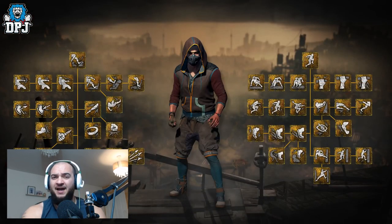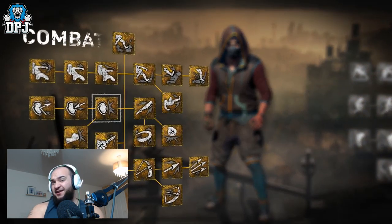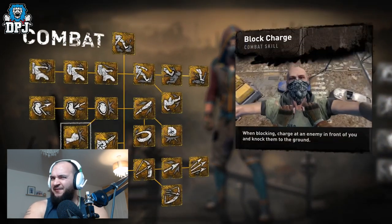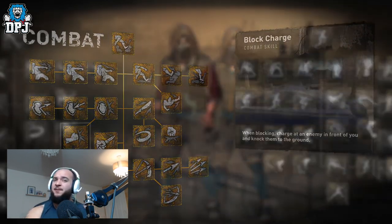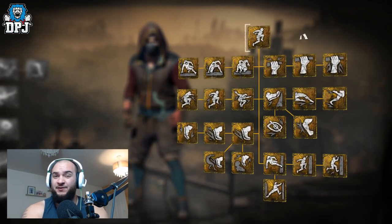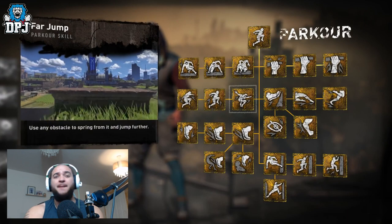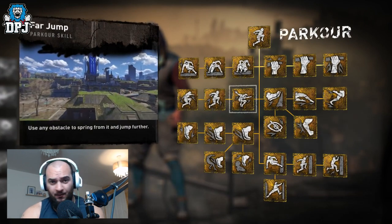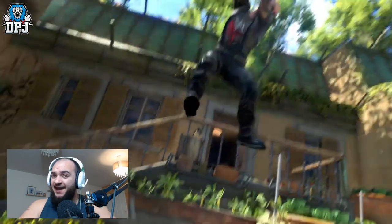Dying Light 2 includes skill trees. From what we've seen in gameplay trailers and sneak previews, there appear to be two sections: a combat section and a parkour section. It's basically stand and fight or run — the choice is yours.